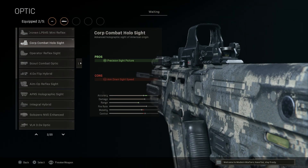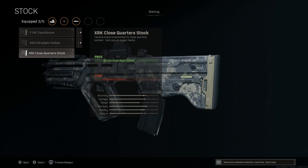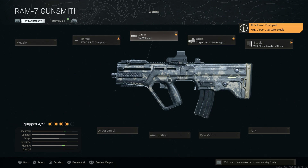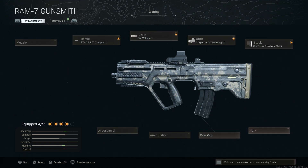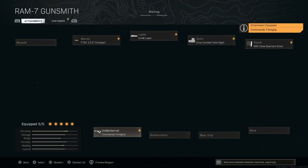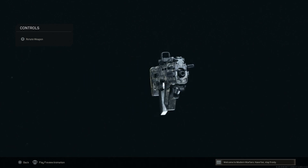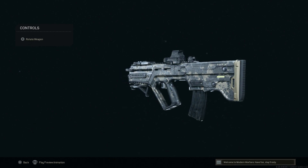The 5 milliwatt laser gives us hip-fire accuracy and sprint-to-fire speed. The con is the laser is visible when walking around, but not when sprinting or aiming. For the optic I'm going with a standard EOTech — that gives us a precision sight picture, with the con being ADS speed. For the stock I'm going with the XRK Close Quarters, which increases ADS speed with the con being aiming stability. For the underbarrel I'm going with the Commando Foregrip since this weapon's recoil goes straight up and to the left — it helps with recoil stabilization and aiming stability.